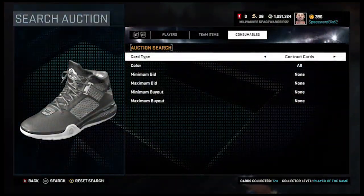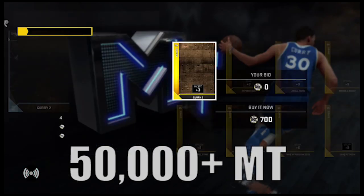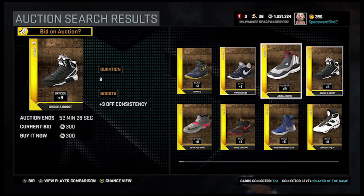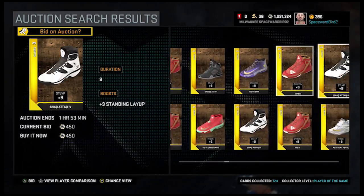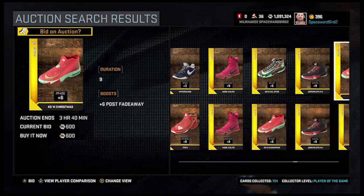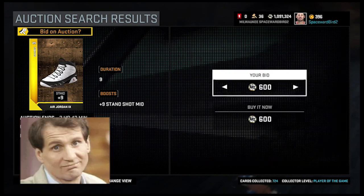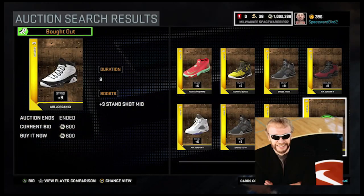Alright, enough of the love fest. Let's talk about gold shoes and show you how we made over 50,000 MT in the 2K auction house just this past weekend, posting two 24-hour auctions. Our goal today with this video is to turn you into the greatest shoe salesman of all time — not Al Bundy, think more Phil Knight.